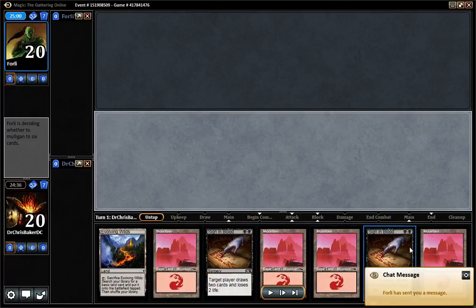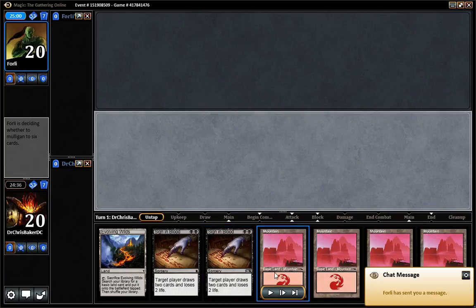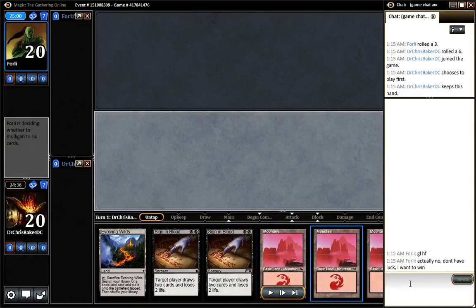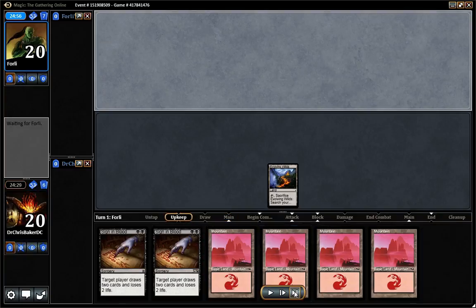Wow, look at this hand. The classic Evolving Wilds, all mountains, double Sign of Blood. I'm going to keep this hand mainly because any Swamp is live, and any other non-land is live. Torrenting Voice is especially good, and I'm on the play.